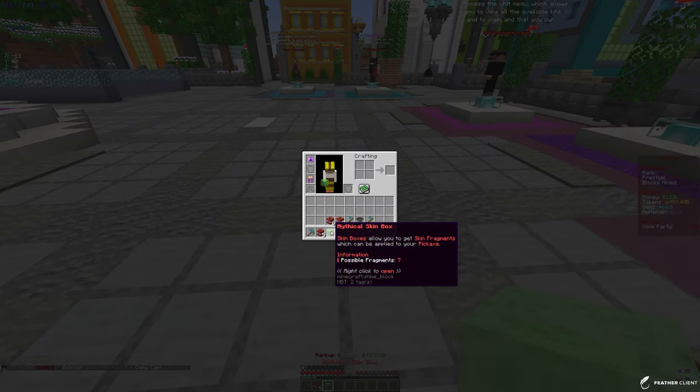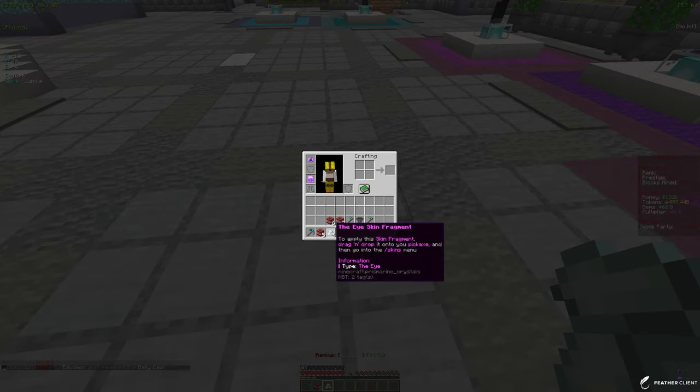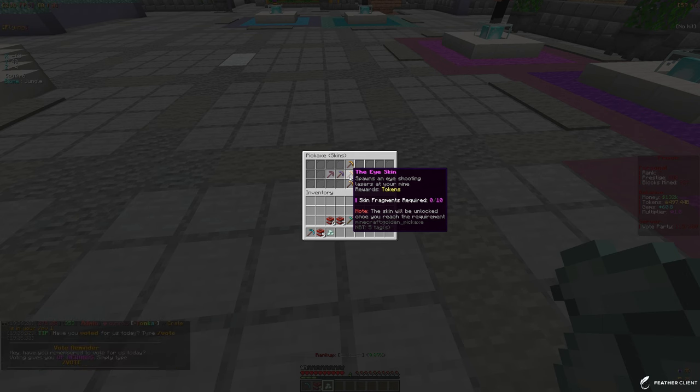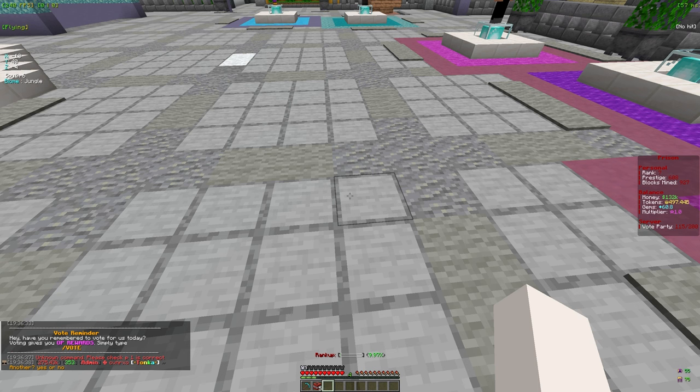Let's open the next one and hope for some more token armor — and we got a token helmet, let's go! Now for the mythical skin box: we got an eye skin fragment. It's just a fragment for now, and we need 10 fragments to actually unlock it, but it does give us tokens so that's not bad.